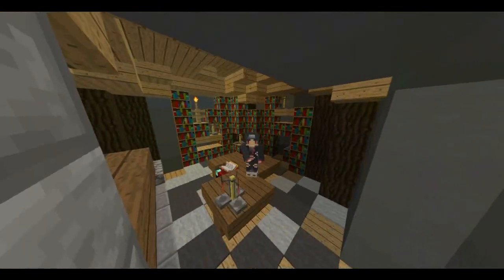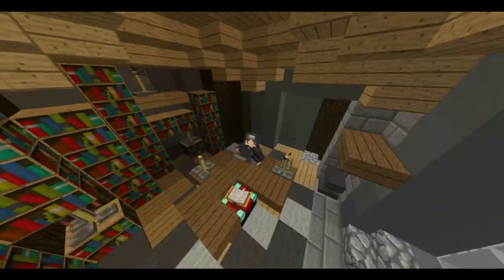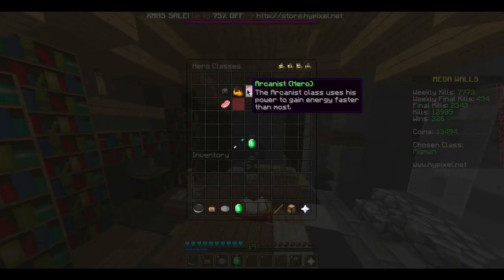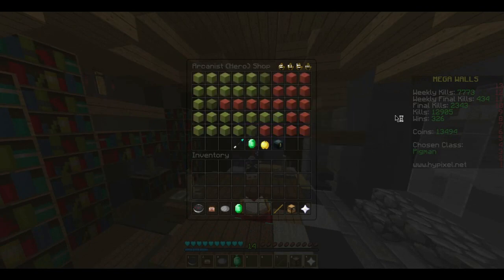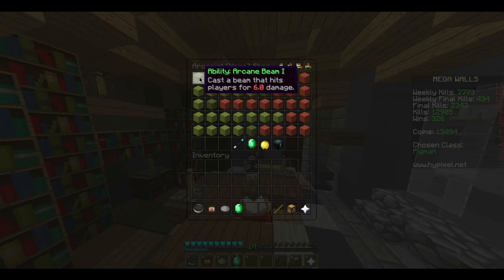Alright, what's up guys? We're here on the Hypixel server doing a kit review of the Arcanist class. Its skill is to cast a beam that hits players for 6 untrue damage when you start off with. This is a skill where you have to aim at least a block off. It has a 3-width range, so...